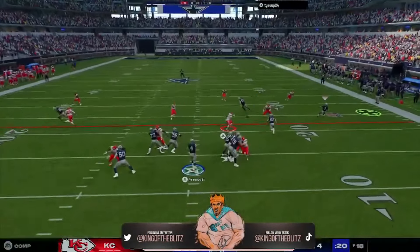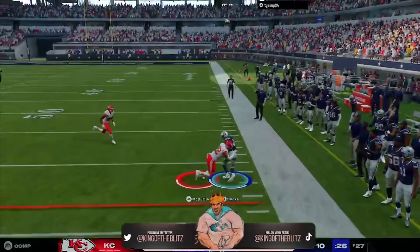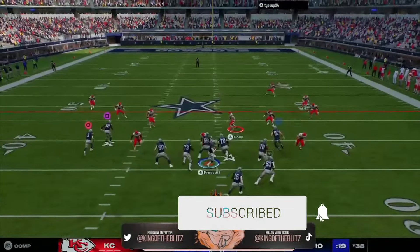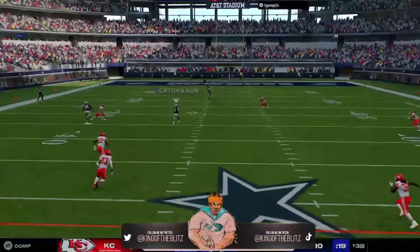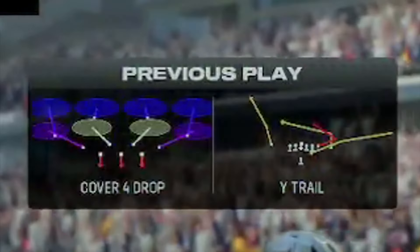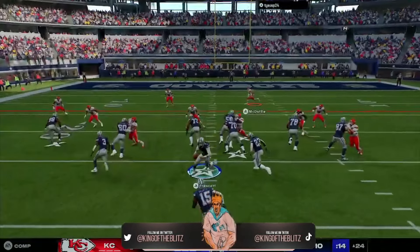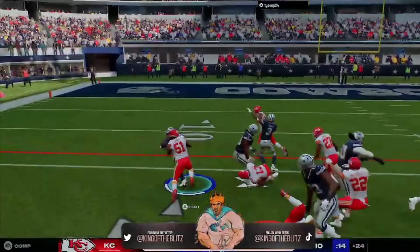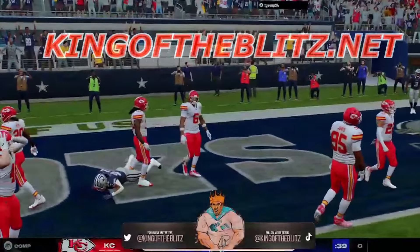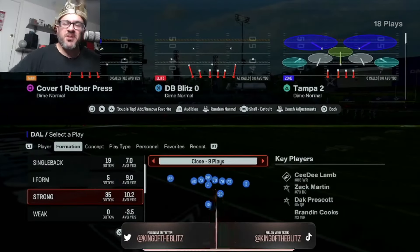We're going over an absolute murder offensive scheme — the strong close offensive formation. We made an ebook from this, it's only ten bucks at kingoftheblitz.net. It covers cover four beaters, cover three, cover two — any coverage. If your opponent is in cover four, we got him out of it with the wide trail play. This scheme you could stay in the entire game, including red zone plays.